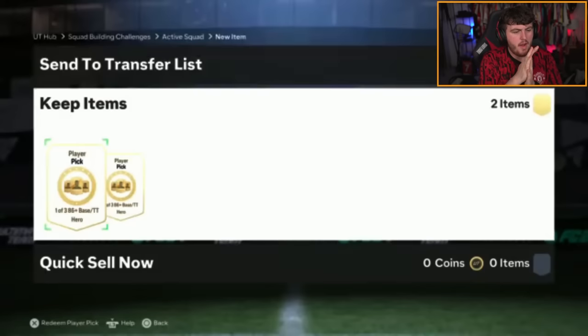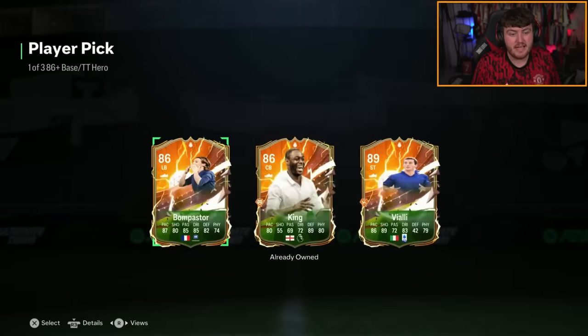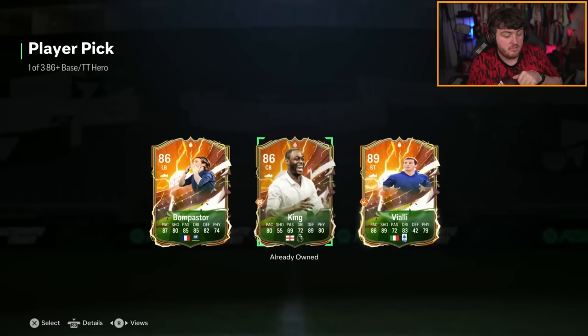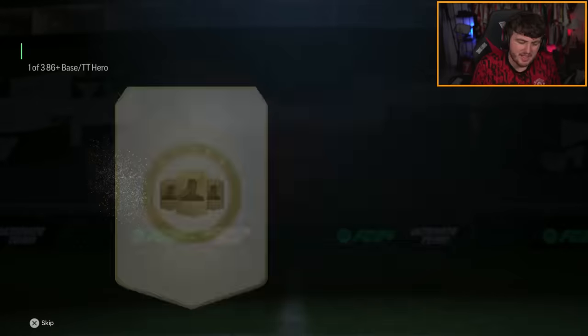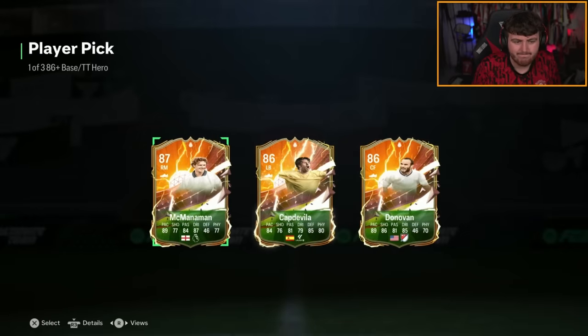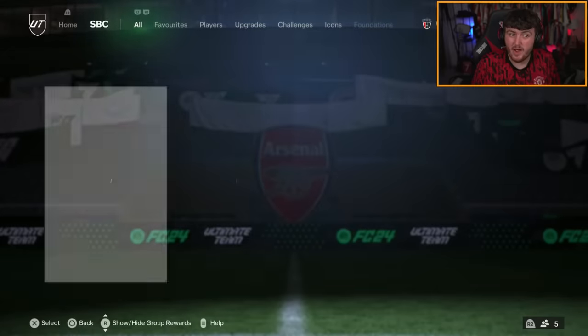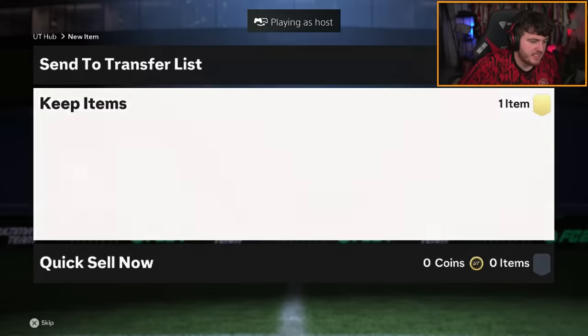Two 86-plus base or triple threat hero player picks. If I remember from last week, there were no triple threats in these at all, so hopefully that's different. It's not — you've got a choice of pretty much Bonpastor or Vialli. I think Vialli is the obvious choice here, he's 89-rated, he's higher. Unless you have a tradable king — if you've got a tradable king then that's good. I think it's probably Vialli is the pick there. Come on, let's get a triple threat right here.